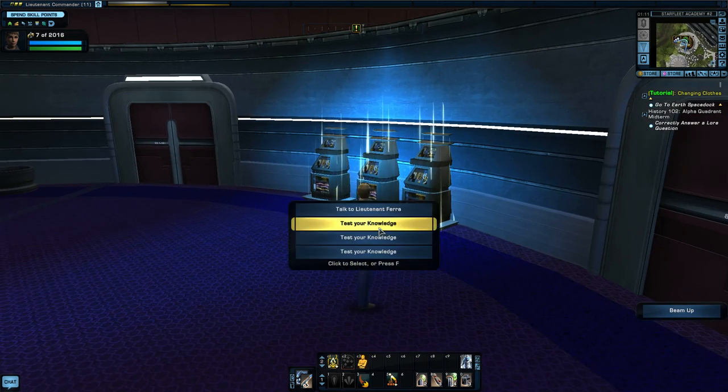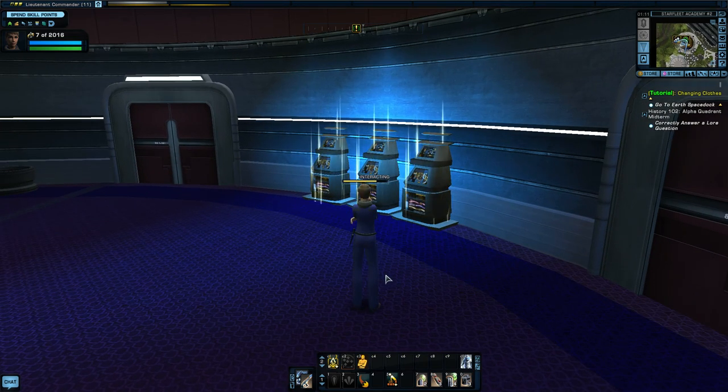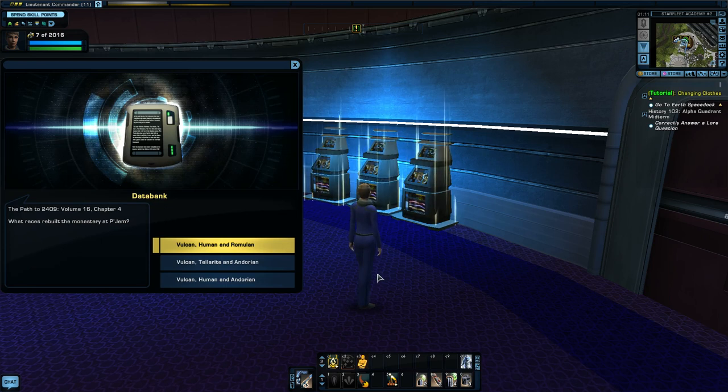I can upgrade my ship a bit — I've got a better warp core and a better deflector. I'll equip both of those. I've got some stuff I can give my fleet — I'll show you the fleet that I joined, I forgot to show you that last episode. It's called the Borg Brigade. You click on your holdings and you give them stuff. I don't want to give away my duty officers yet because I don't have enough of them. I think there was a way to get more duty officers here too — I'll show you that in a second. Talk to personnel officer — to submit request for personnel.